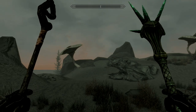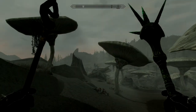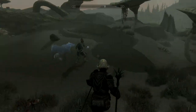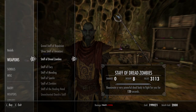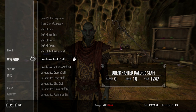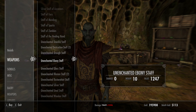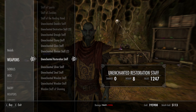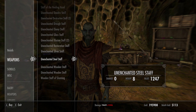Normally staves were associated with a particular spell school — certain staves would always be from the restoration or destruction family. But it seems they've made it a lot easier to enchant whatever staff you want, as clearly shown by the ones he's selling — we saw two different types of magic being used on the same type of staff. So there you go — the brand new seven staves in the creation content added as part of the Anniversary Edition upgrade.